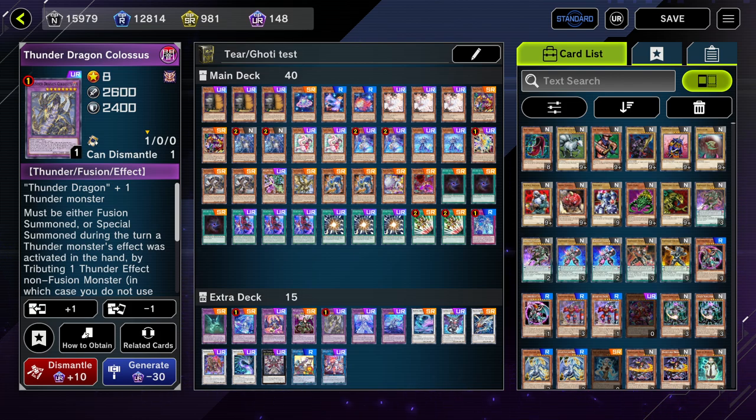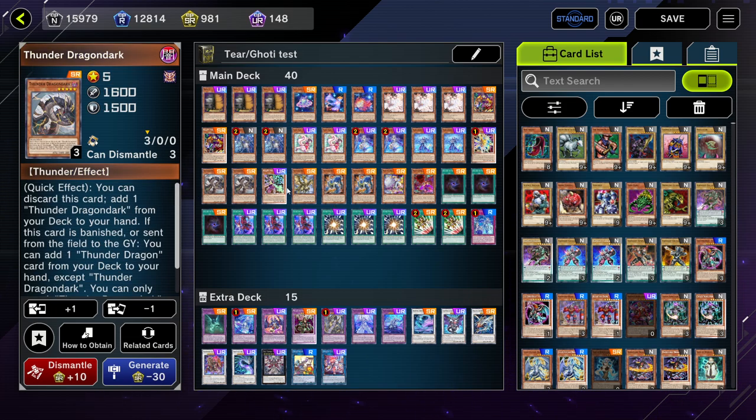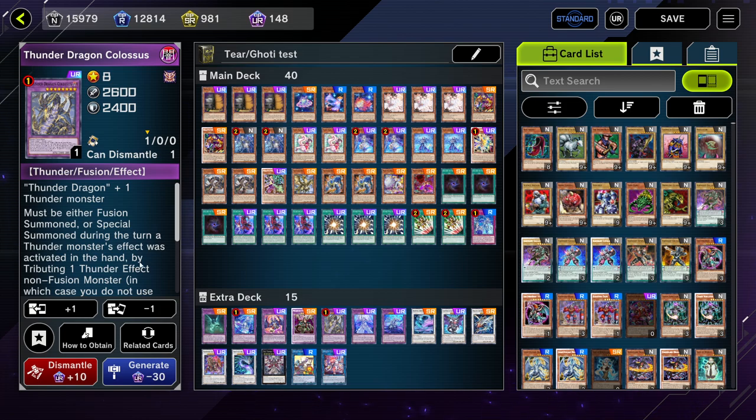So it's basically easy access to a fusion monster, and Colossus is a good card on its own. You can easily put it on the field and it can shut off a lot of decks — a lot of decks require adding from the deck, so it basically shuts that mechanism completely off. It's somewhat of a floodgate. It's very hard for the opponent to deal with because they cannot destroy it: if they try to attack it or destroy it with a card effect, it protects itself because you will have at least Thunder Dark and Hawk in the graveyard.